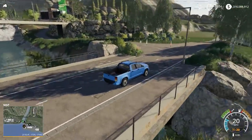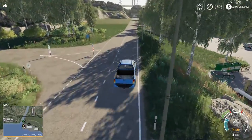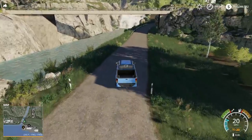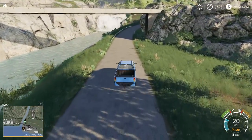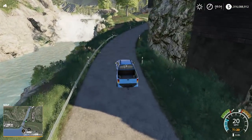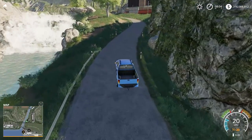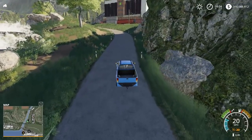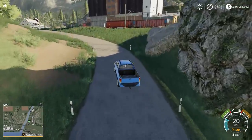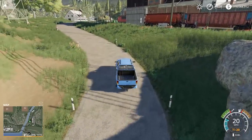Beautiful. Absolutely stunning. We're going to go ahead and take a look here. I think we should take a right-hand turn there, and we're going to head up to the grain silo. I haven't even explored all the maps yet in Farming Sim 19, but I'm really looking forward to seeing all the different little hidden things we'll discover. There's the train there, and we're going to go ahead and link up with that. It's at the grain elevator now, and as you can see it's highlighted in green.